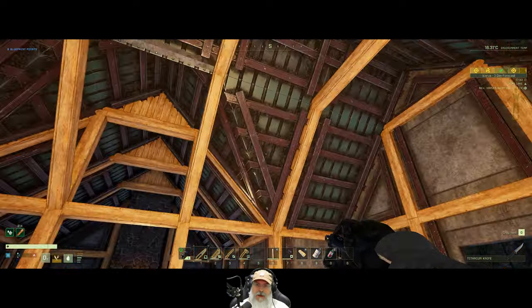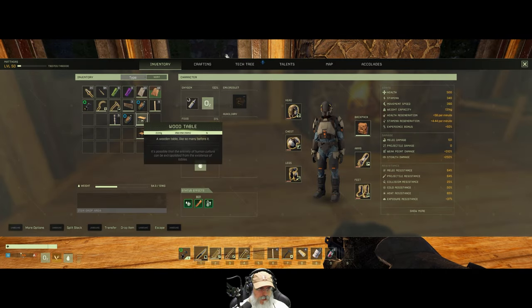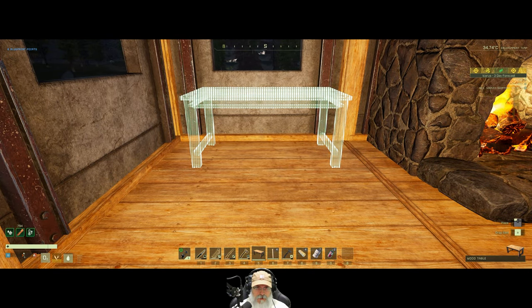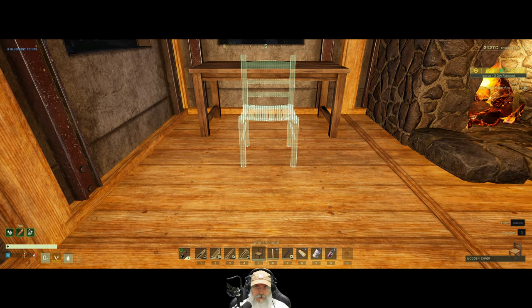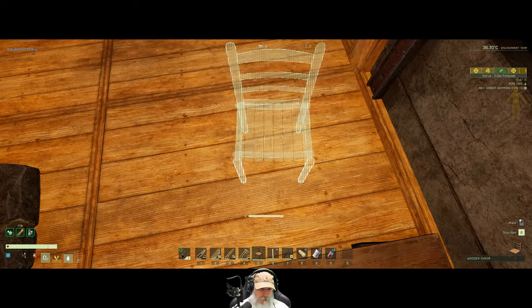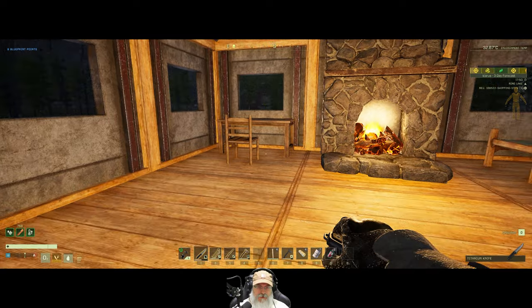I think we are finished for now with that — oh, I didn't grab that roof piece. Let's put you here — this is like our little desk work area. Put a chair... how do I rotate this? I don't think I can. Oh right, I can do it that way — forgot. Okay so we have a little table and chair over there.